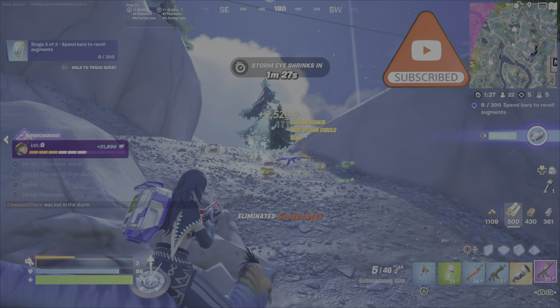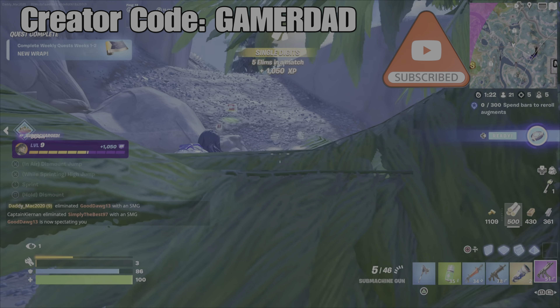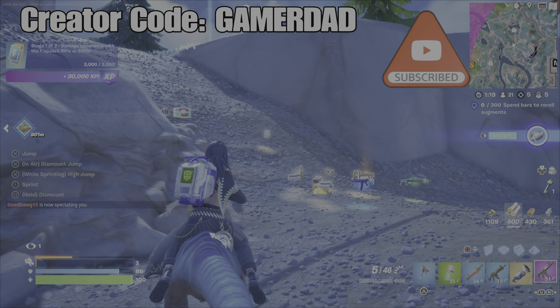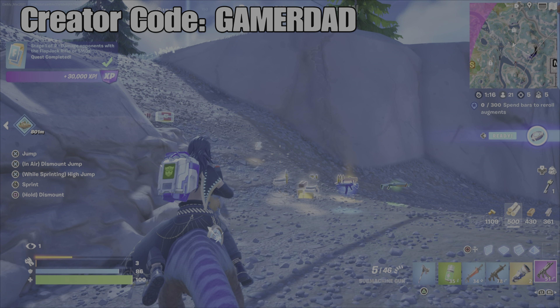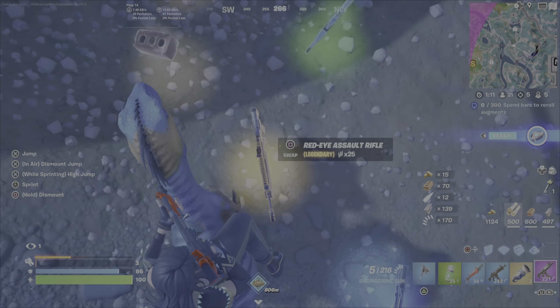I can hear some people fighting, and this is actually going to almost get me the rest of my damage. You can see him coming in with that Epic SMG — take out player number one, put up a wall just to slow the fire down, then go in for the kill up close and personal with that SMG. I've got 1929 damage. I engage one more player and against this player I finally get the rest of the damage. This challenge will complete: 2000 damage with the flapjack rifle or the SMG, whether the regular SMG or the combat SMG.